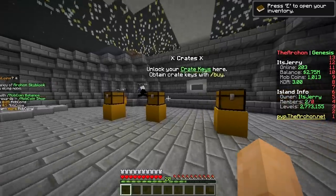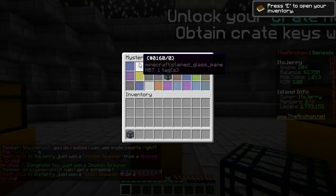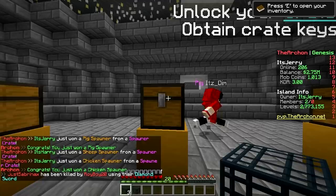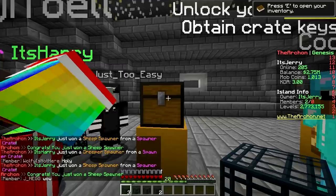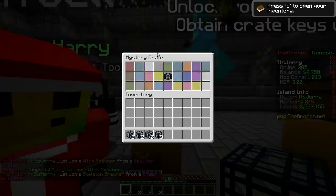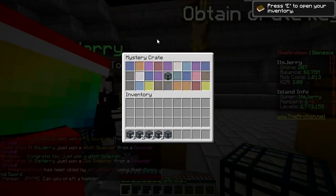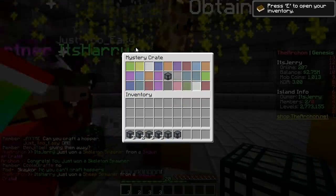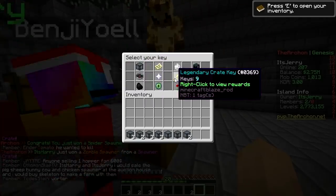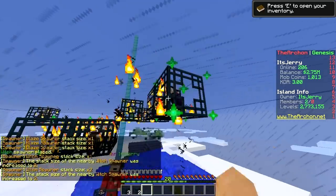How about we open some more crates? I still have 15 spawner crate keys. A chicken spawner, rabbit spawner, another chicken spawner, pig spawner, enderman spawner, pig spawner, sheep, chicken, skeleton, witch, sheep, sheep, creeper, sheep, pig, sheep, cow, pig, pig, witch, skeleton, blaze, pig, spider, cow — and I'm out of spawner crate keys. We got a lot of spawners to place on our island!